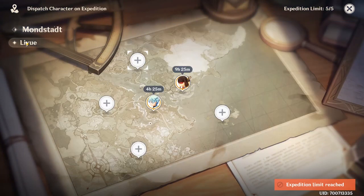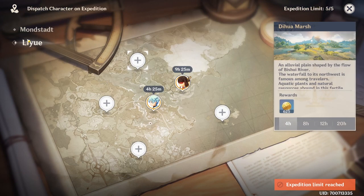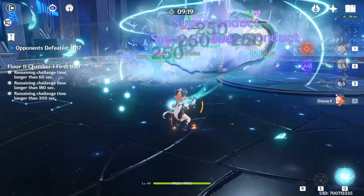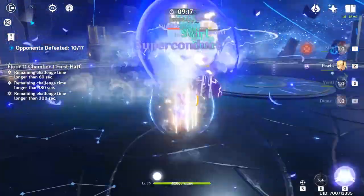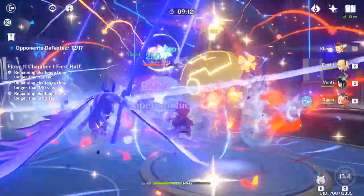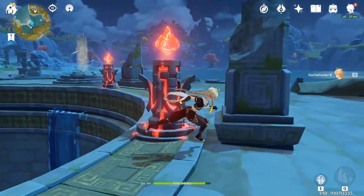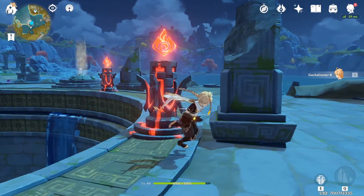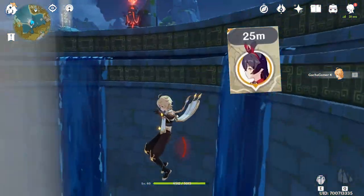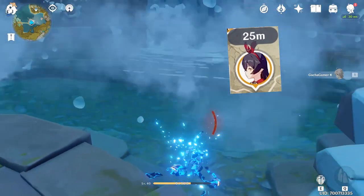When it comes to expeditions, there was nothing more dreadful than being locked out from using a character while they were sent out. This was a major problem for free-to-play players who naturally have a smaller pool of characters, meaning less experimenting or worse, puzzle solving. Thankfully, no one will ever need to experience the nightmare of encountering a fire puzzle that can only be solved by Amber, who is on a 20-hour expedition with only 30 minutes remaining.